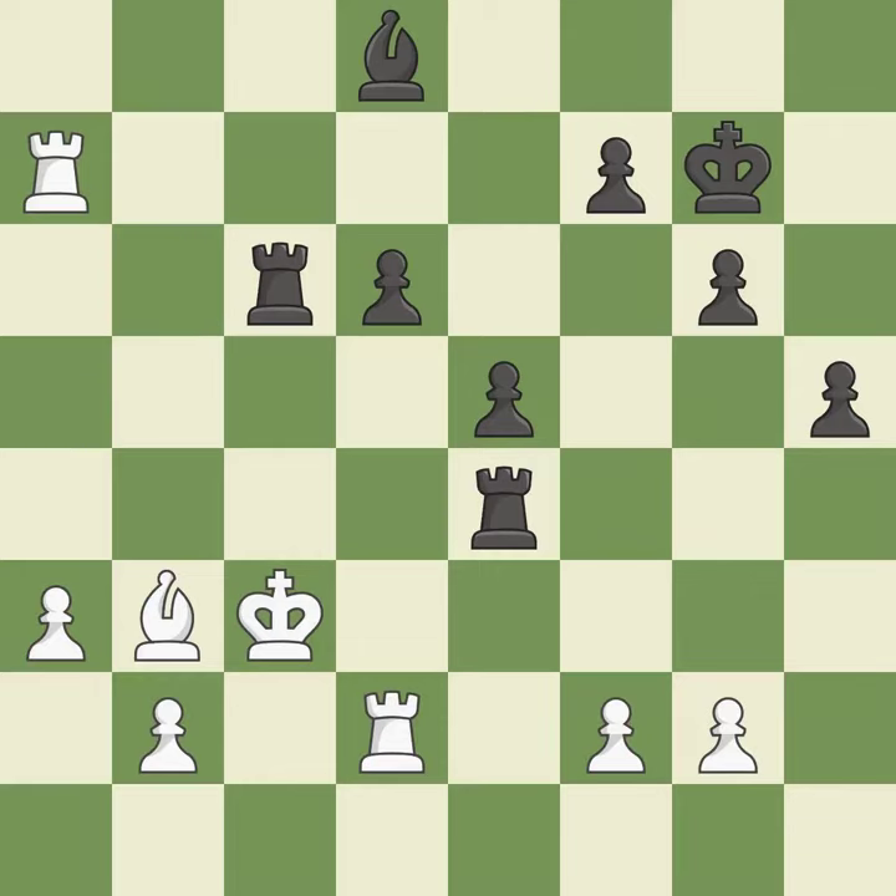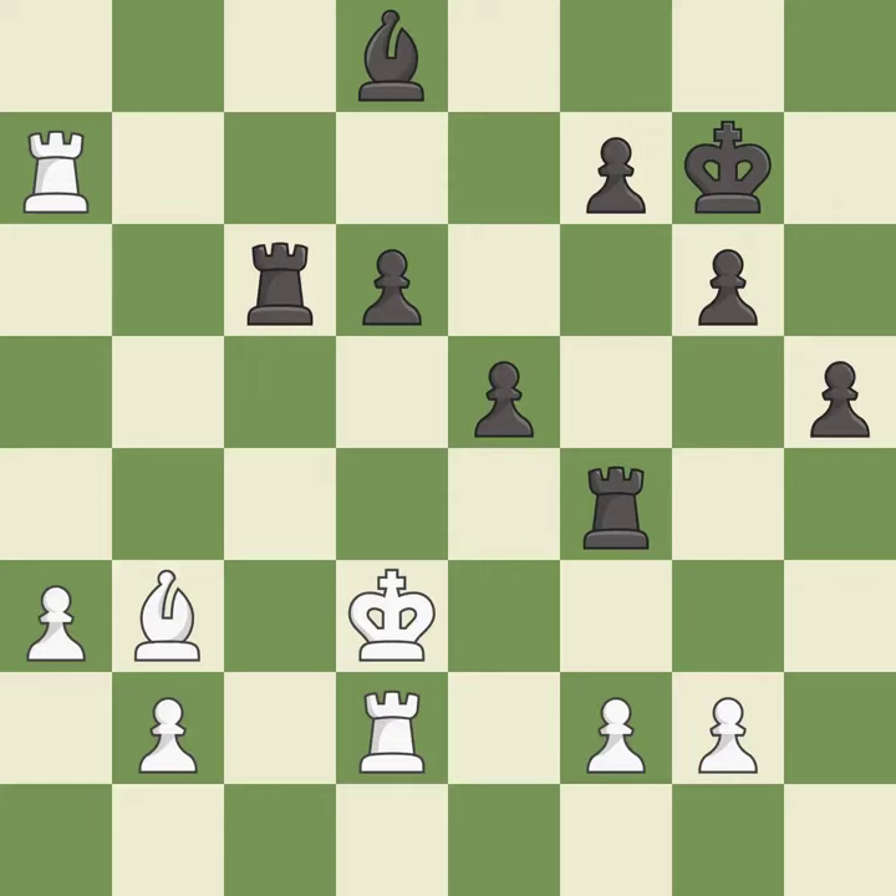This takes an open file, a common method for activating a rook. This is the only good move — it is a great move. This evades the check from the rook — it is best. The pawn is now adequately defended — it is best. This overlooks an opportunity to win a tempo by threatening a rook — it is an inaccuracy.